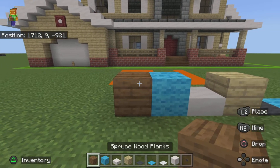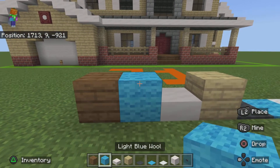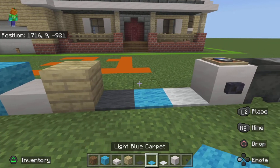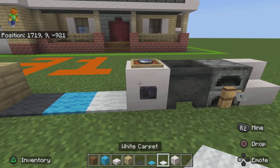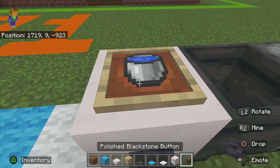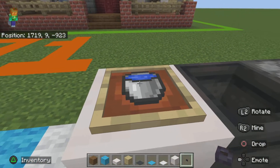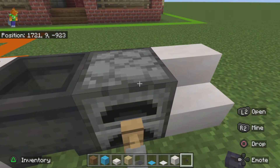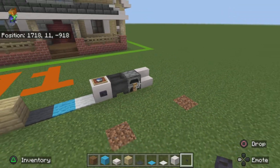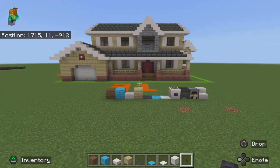For the first floor you are going to need: spruce wood planks, light blue wool, smooth quartz slabs, birch planks, gray carpet, light blue carpet, white carpet, smooth quartz blocks, polished blackstone buttons, an item frame, a water bucket, a cauldron, a furnace, a tripwire hook, and a smooth quartz slab.